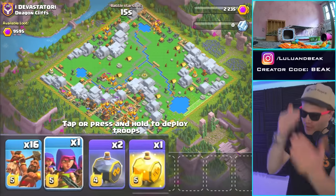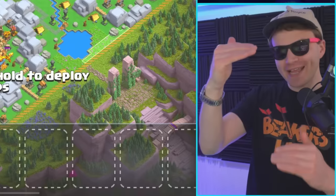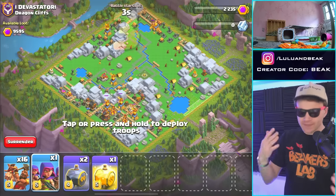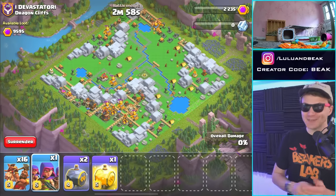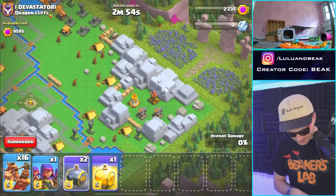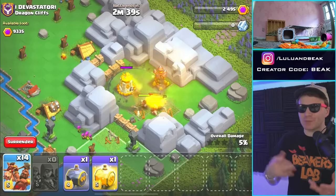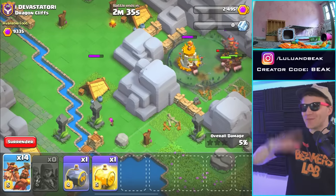I always do this — I go to Dragon Cliffs with hogs. Quick history lesson: dragons are in the air, they shoot down. Hogs are on the ground, they stay on the ground. Even someone who doesn't understand Clash would be like, that doesn't make sense. I do this all the time. Let's go — those skeletons over there should help clean stuff up.